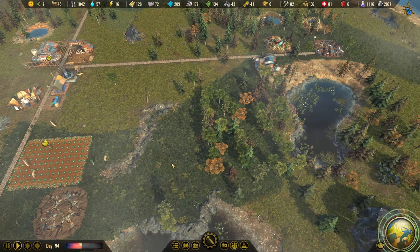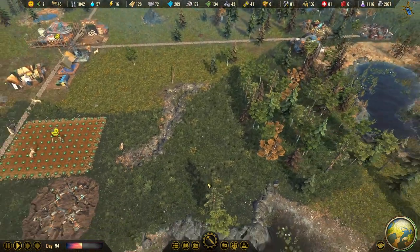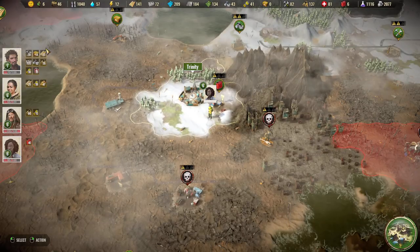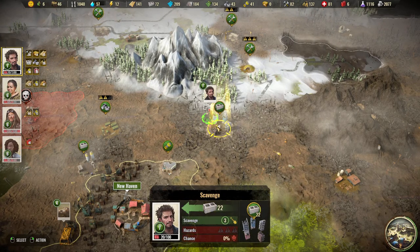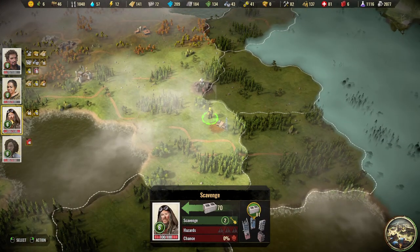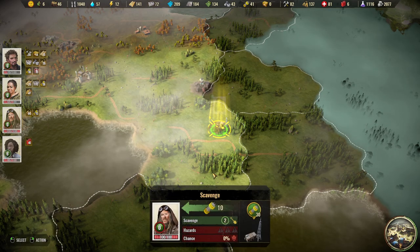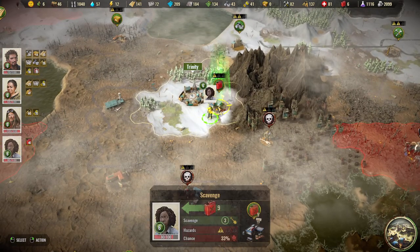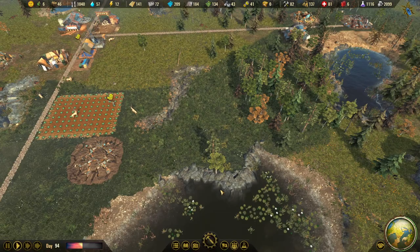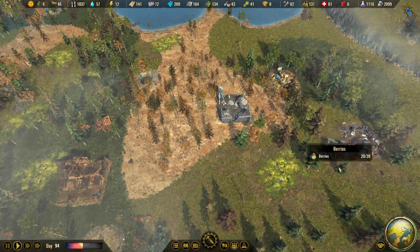There's some really good soil here. So I think we will — yeah, we could definitely build a couple of farms here. Maybe some housing around. Yeah, concrete — we're actually low on concrete, so we need to bring that as soon as possible. We do have concrete up here.